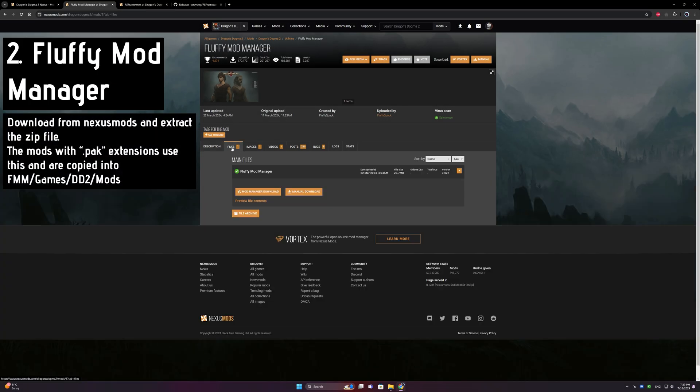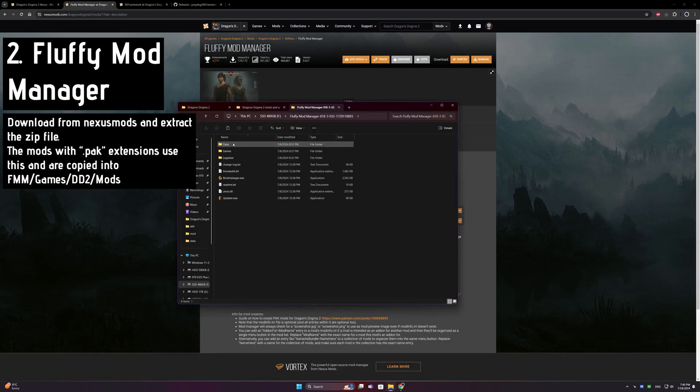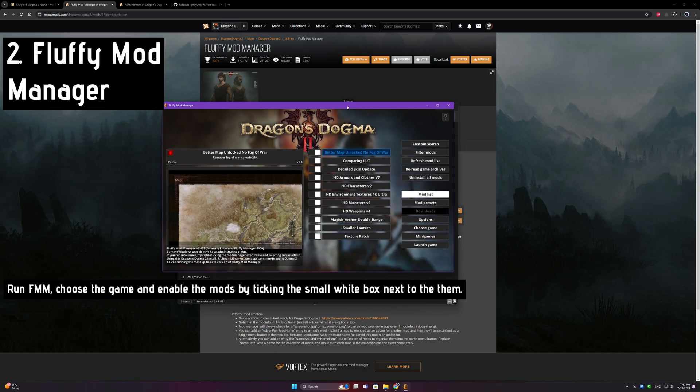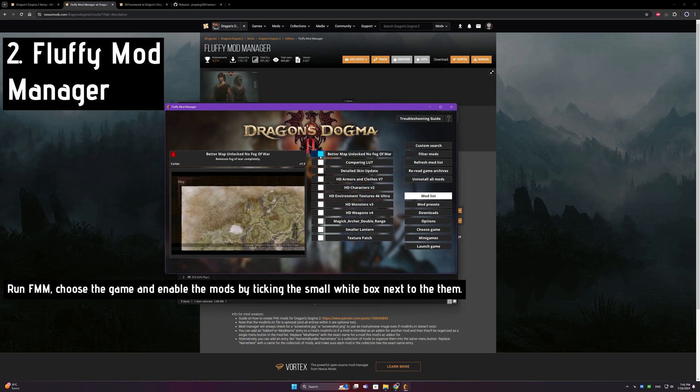The next mod is FluffyModManager. Many mods require this external mod manager. Unzip wherever you want and put the pack files into the FFM Games Dragon's Dogma 2 mods folder. After running the application, just simply toggle the mods you want to use.